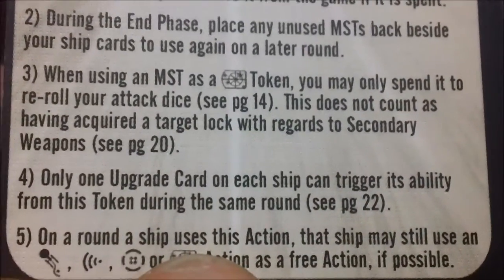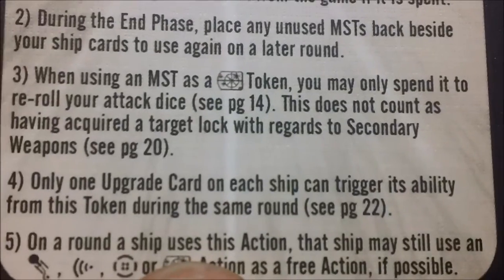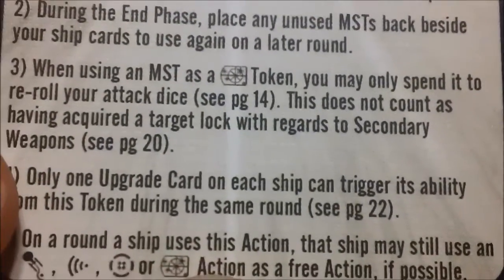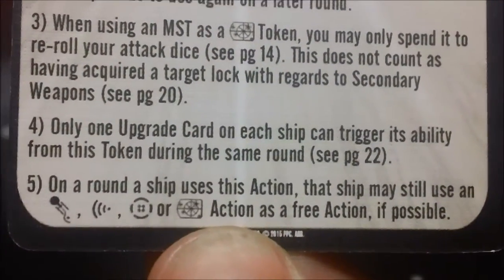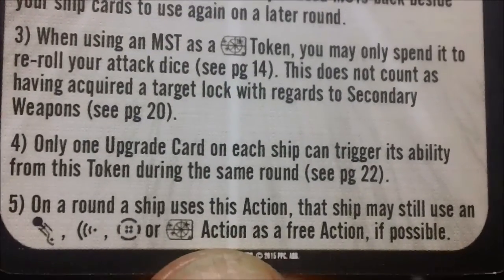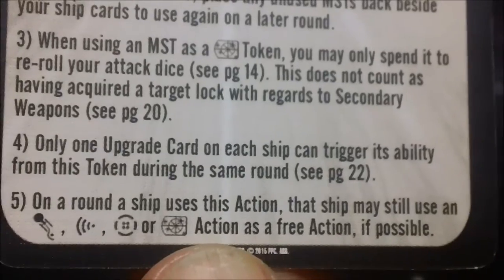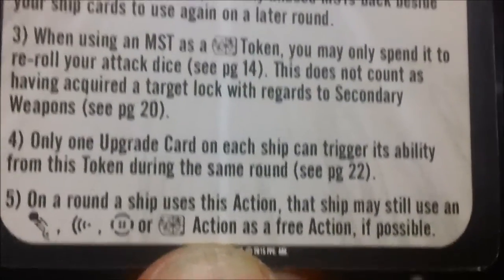When using a Master Strategist token as a target lock, you may only spend it to reroll your attack dice. It does not count as having a target lock with regards to secondary weapons. Only one upgrade card in each ship can trigger its ability from this token. Note that a ship that uses this action may still use an evasive, scan, battle station, or target lock action as a free action if possible.